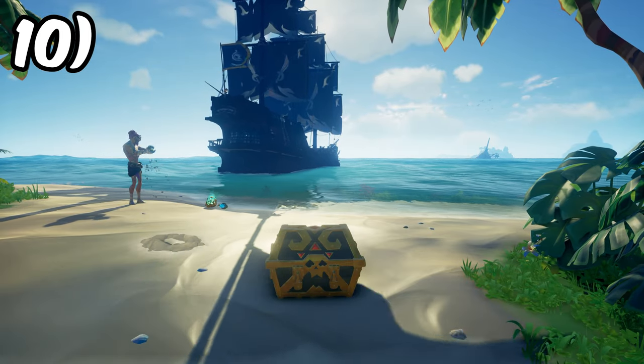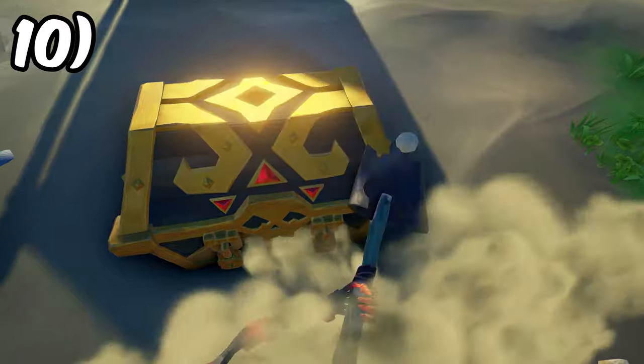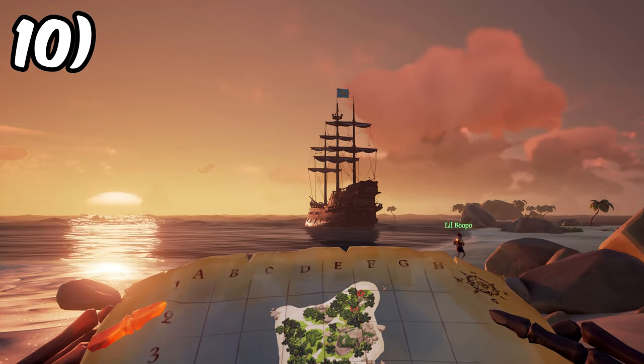If you get attacked and you think that you're going to sink, but you have some valuable items that you want to keep, you can bury them on whatever island you're at and you'll get a map of where it is. Make sure to bury it after your ship has already sunk, so that the map will spawn on the new ship and the enemies won't be able to get your maps and steal your treasure.